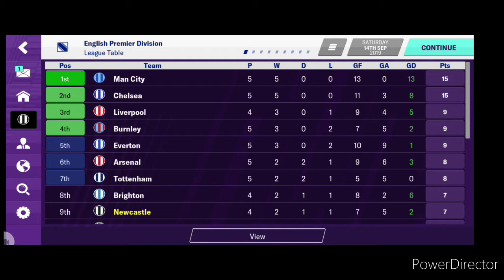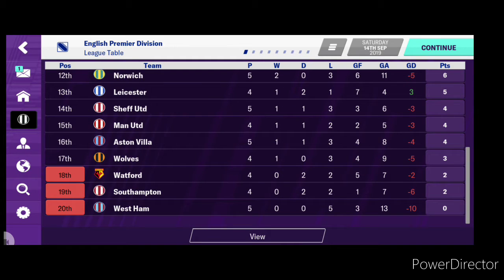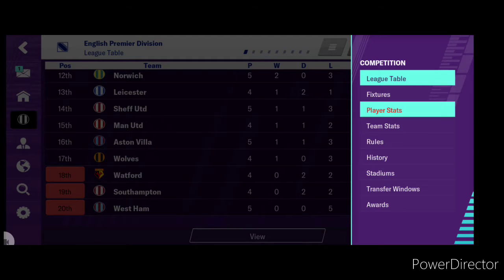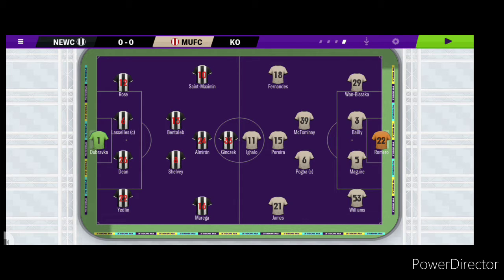Hi all, welcome back to my Newcastle career mode on Football Manager 2020 Mobile. As you can see, we're lying ninth in the table at the moment — we were seventh last time we looked. A few games have been played. We don't play until Sunday against Man United, who are currently in 15th. We have a decent chance as we're at home. One player I'm really pleased with at the moment is Daniel Kinsek, top scorer, scored five in his first four games. Can't complain about that really. Starting 11 again — I'm trying to keep the same team, they're doing really well. I fancy our chances here against Man United at St James's Park.